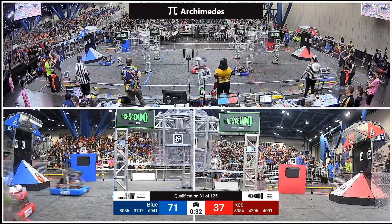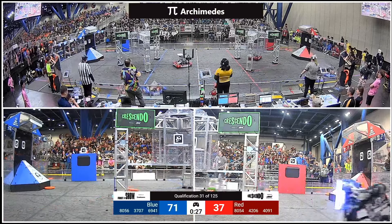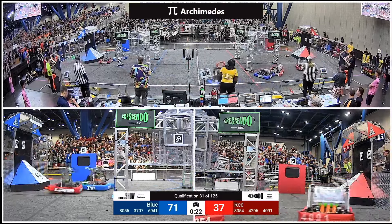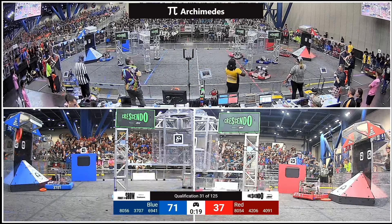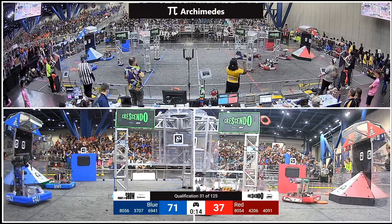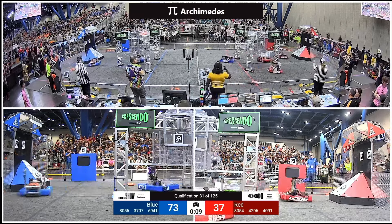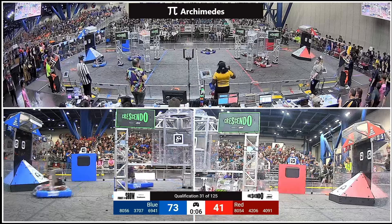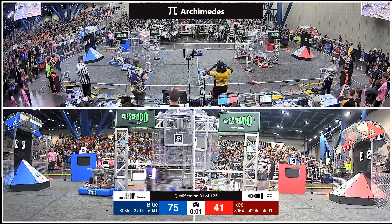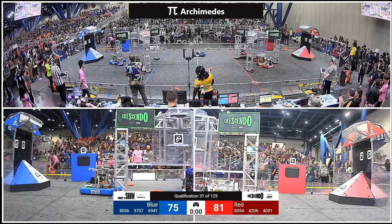On the Blue Alliance side, 3707 puts up a low-energy shot there right under the subwoofer. A little rebound off of the scoreboard above the field. We'll drop that note, make it available for RoboVikes as you get down to 20 seconds. RoboVikes has got a note in possession. 80-56 has found itself in a very — oh no, they've gone in underneath, going to hit all the robots as they take up position underneath the red stage. Blue Alliance, 69-41. Iron Pulse looking to get onto the stage and they will come up short, touching the point.